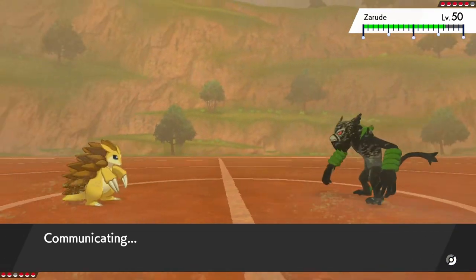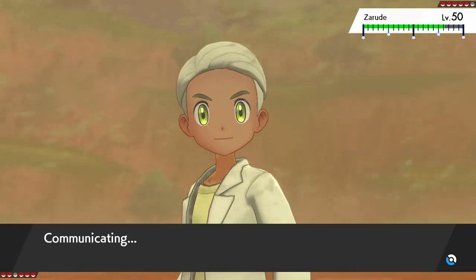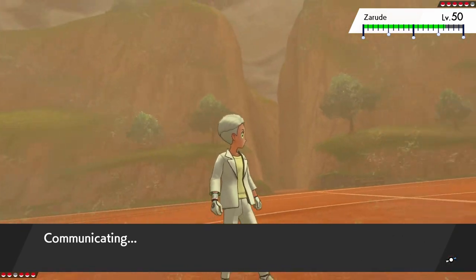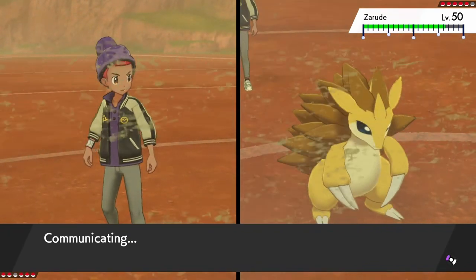I feel like I'm in a solid position here because the mons in the back deal with his team reasonably well. As long as I can maintain pressure, I feel like I'm in control — even though it's like a five-to-five game and truly it's anyone's game, especially when he has the Nagandel. I do have a couple of fail-safes: Scarf Blacephalon and Haban Berry Kiram.